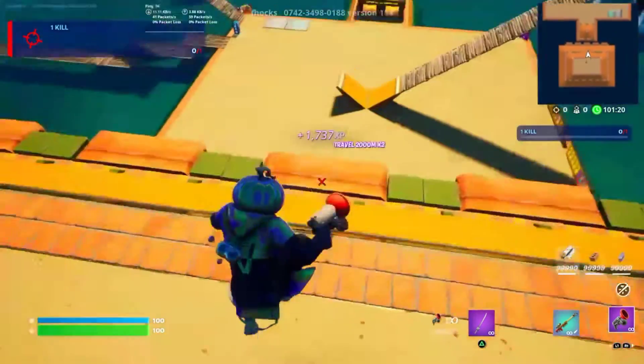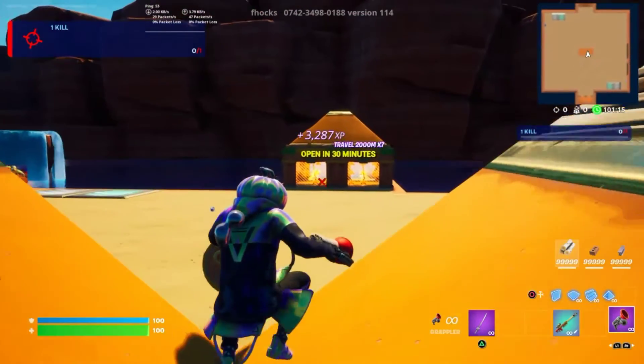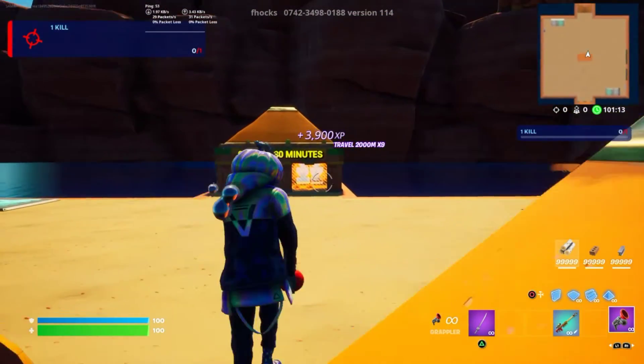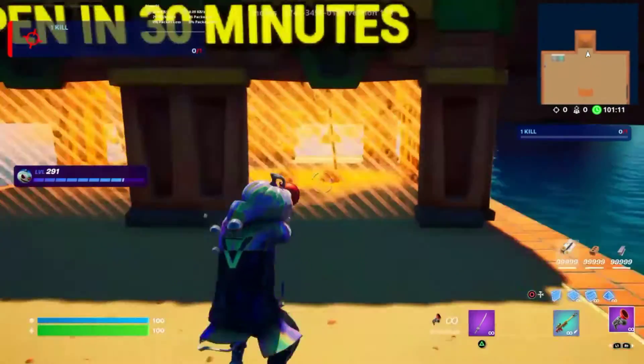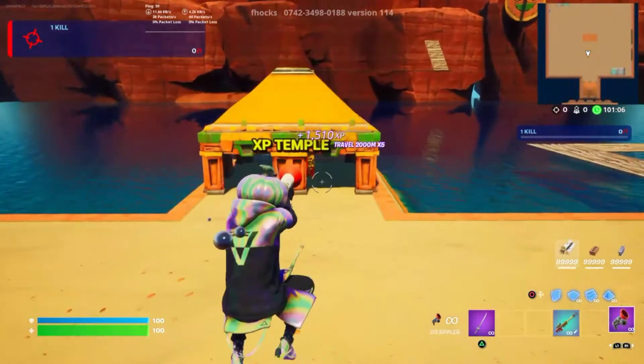Those are all the XP buttons I could find, but there are also other ways you can earn more XP. For example, you can wait 30 minutes and collect every single triangle inside the vault — each one will give you a decent amount of XP. I usually recommend waiting only 10 minutes, since 30 minutes seems a little bit too much for me.